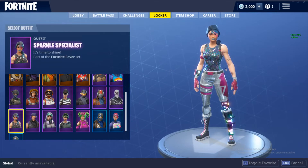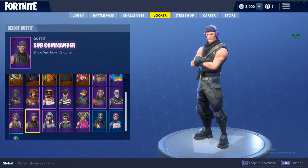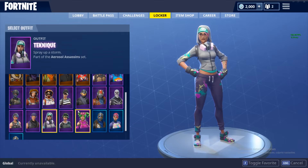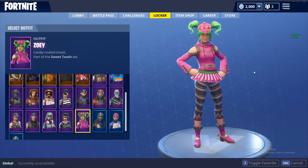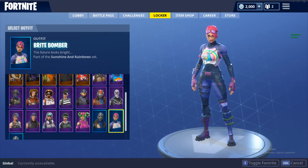Sparkle Specialist — pretty rare skin, Season 2. Then Subcommander — Twitch Prime, of course. And Technique — this was one of my favorite skins at the start of Season 4, but now I don't use it. Trailblazer — Twitch Prime again, second edition. Zoe — I hate this skin so much, it's so ugly. I pretty much never use it. Loose Warrior — Season 2 — and Bright Bomber.